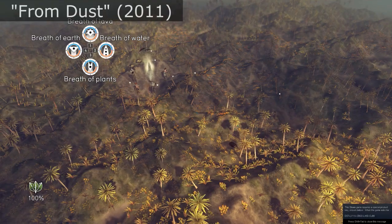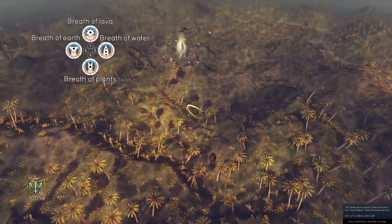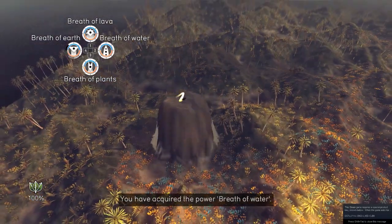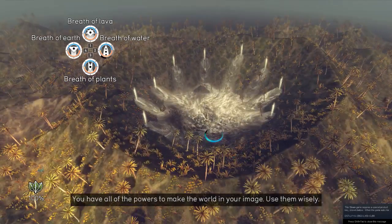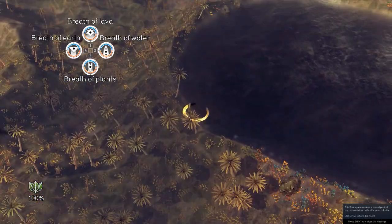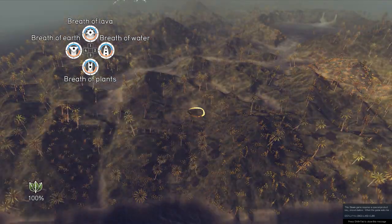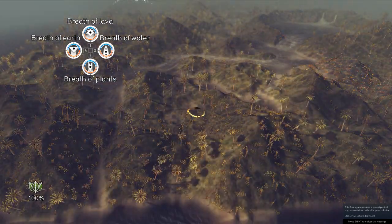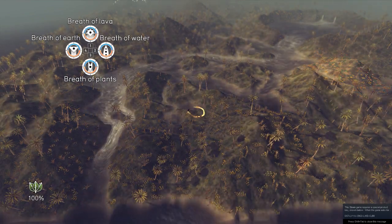But for down-to-earth civil engineering, my favorite game is still From Dust. You move soil and water to build landscapes, and the two interact with some realism. Soil piled in a mound will settle to its angle of repose, water pools at low points and fills reservoirs, dikes will overtop and gradually erode, and rivers will cut new channels and create deltas. Sometimes, to relax, I just watch these systems evolve over time. It's as close to an RPG version of HEC-RAS as I'm ever likely to get.